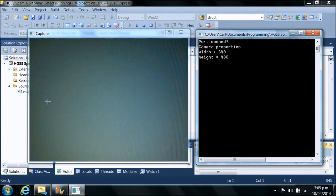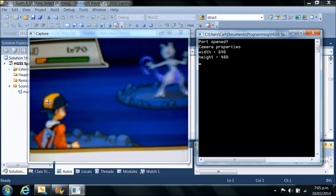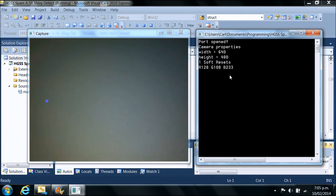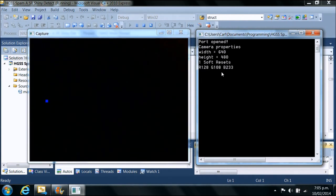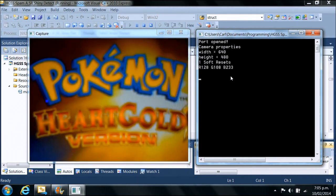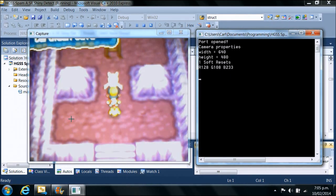You can just see it there. That's looking for the player's cap when we go into battle. Once it sees that, there is going to be a red square that shows up on the Mewtwo. It looks at the RGB values in that square and returns them. So we can see red 128, green 108, blue 233. It decides that it is not a shiny, so it soft resets and then runs through the cycle again.